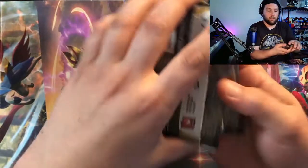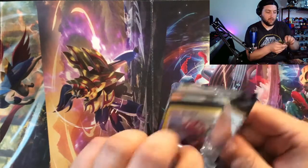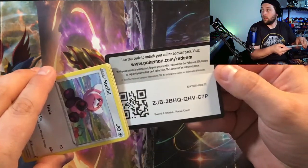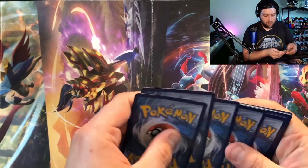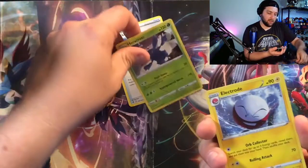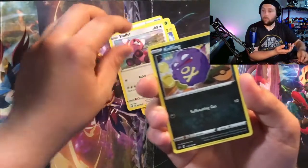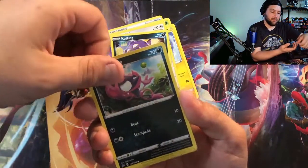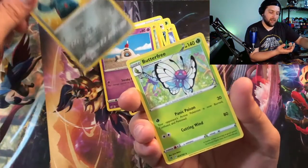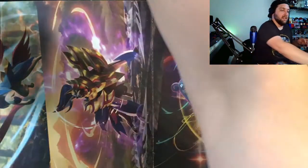Let's start with the Rebel Clash blisters — starting with the Cinderace pack. See if we can pull something good. Fire energy on the pick — we got a Scoop Up Net, a Heracross, an Electrode giving you the wink. Got a Stufful, Koffing, Impidimp, Shuppet — we like Shuppet. Got a Sandygast, reverse holo Bronzong, and a non-holo Butterfree. Definitely lacking on the pulls tonight so far.